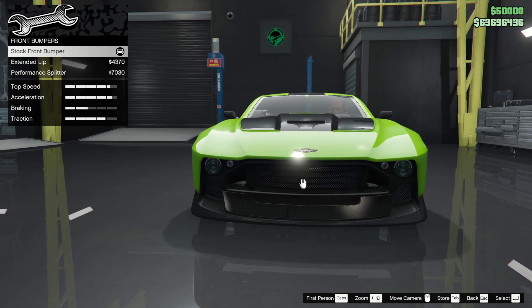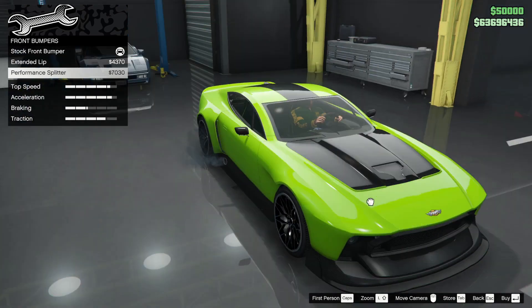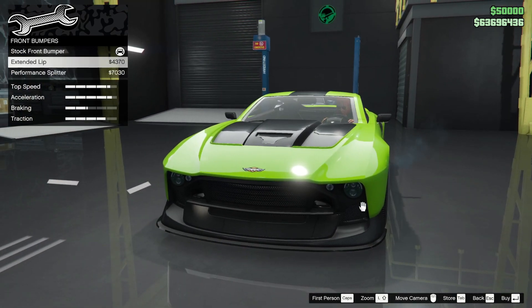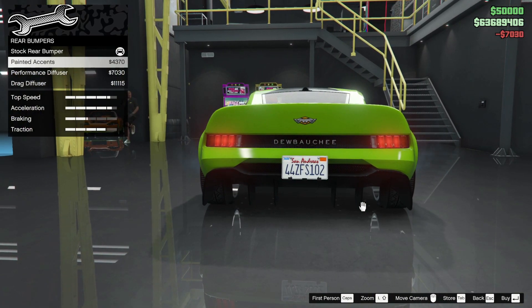Right, so we've got the stock bumper. You can add a splitter — the splitter with a little noddy bit looks quite nice. I think that suits it, so I'll go with that. Then rear bumpers or splitters.